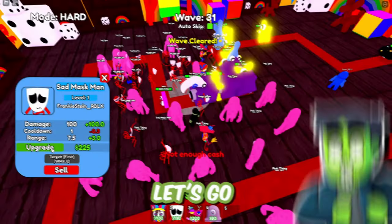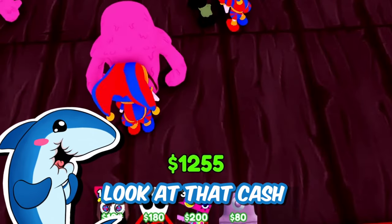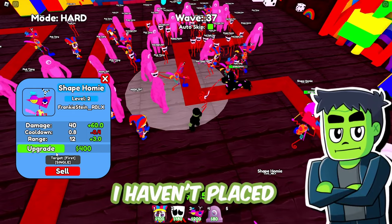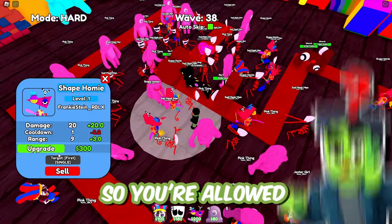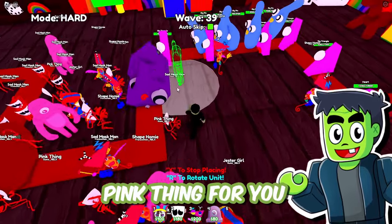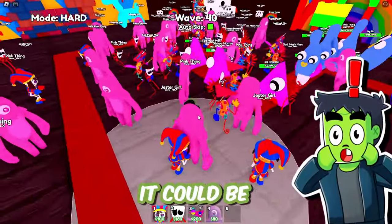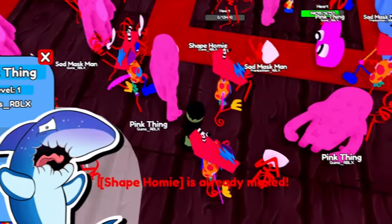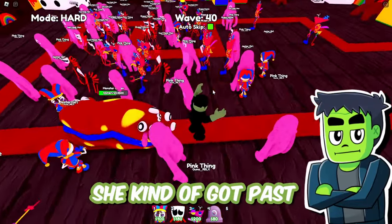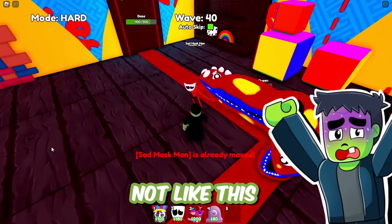We have this in the bag — wave 30 is here! I've upgraded almost all of my pink things and all the sad mask men. How could we lose? Look at that cash going up. I've reached the max amount of sad mask men, so now I've got to place these shape homies. You're allowed to place 20 of each tower — that's kind of crazy. All right, I'll place one pink thing for you. The army is growing. This is wave 40 — there's so much stuff on my screen. Now I'm nervous. It's a monster queen right here — we've got to take her out. The problem is she kind of got past the main amount of our stuff already. Oh no, I can't even sell everything fast enough. Not like this. I'm sorry.